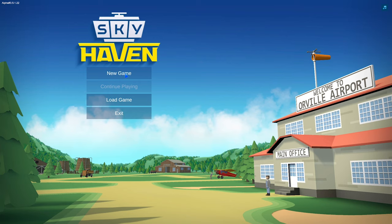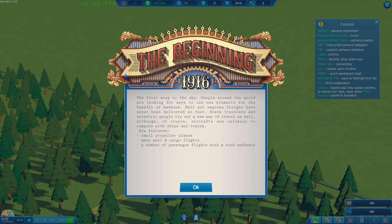So we're going to go straight into new game. I've got a rough idea what I'm doing, but we'll see how it goes. So the first step to the sky — people around the world are looking for ways to use new elements for the benefit of mankind. Mail and express freight have never been delivered so fast. Brave travellers try out a new way of travel as well, though aircrafts are unlikely to compete with ships and trains. This era features small propeller planes, many mail and cargo flights, a number of passenger flights with a rich audience. The beginning: 1916.